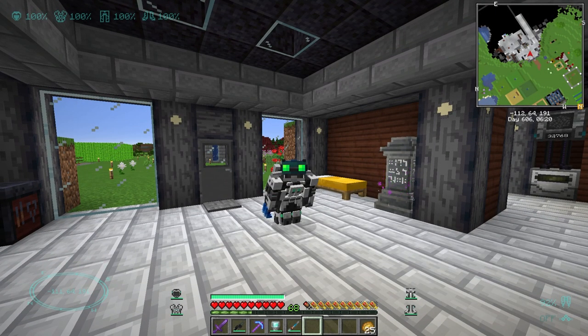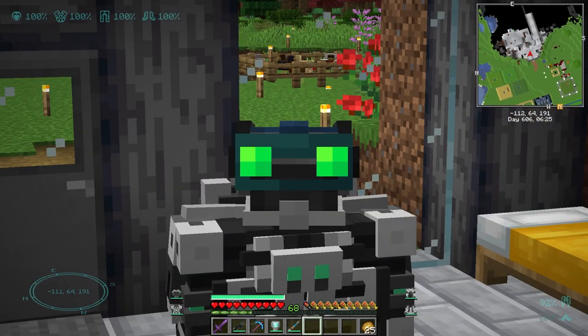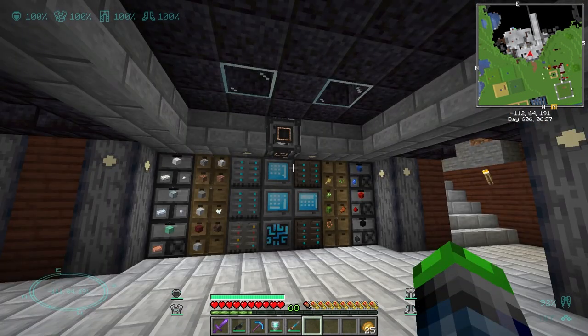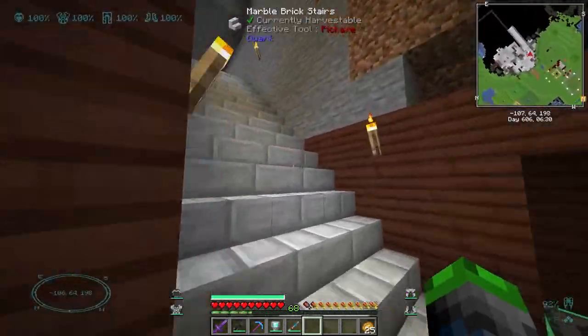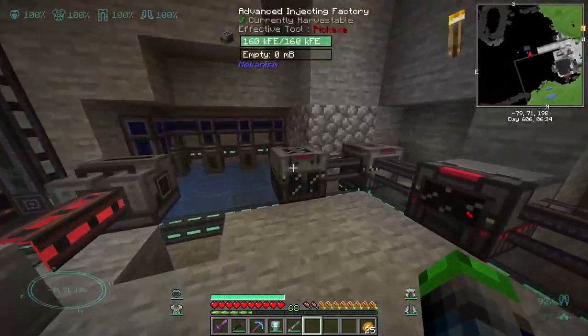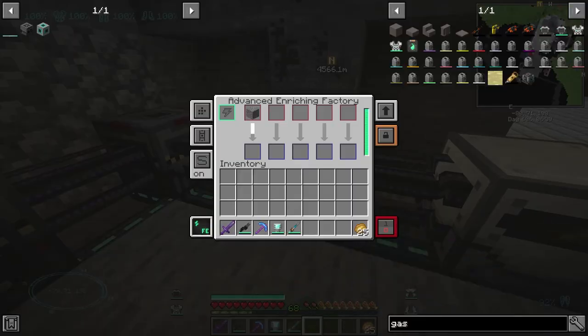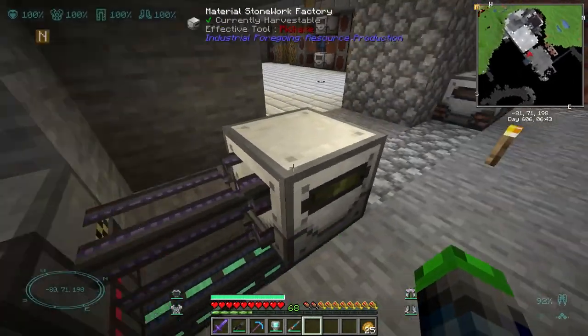Hello guys, welcome back to Valhelsia 3! It's your buddy Super Turtle. I hope you guys are having a great day, because today we are going to be doing some fun stuff. I want to start off by trying to get sulfur automated. I've got gunpowder automated from the recommendation of you guys.